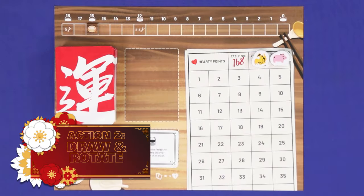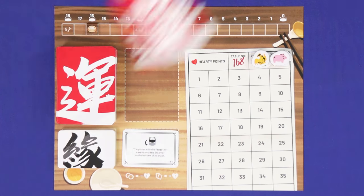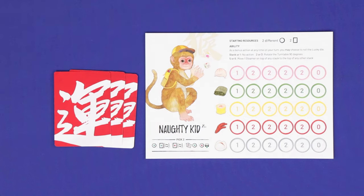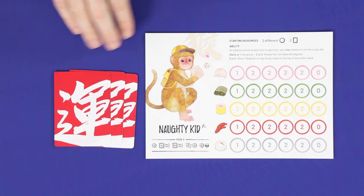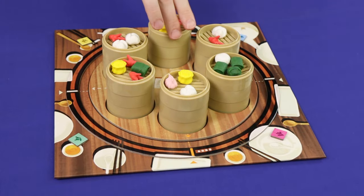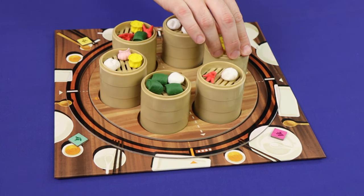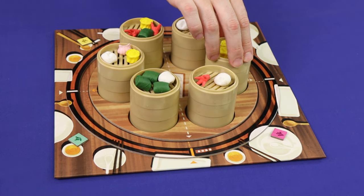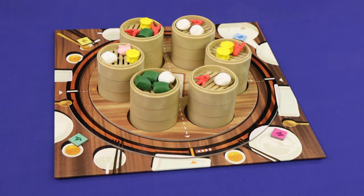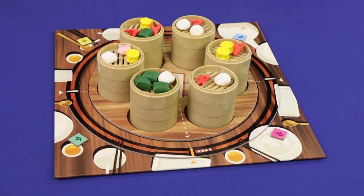Your second option is draw and rotate. First, you must draw the top fortune card from the deck into your hand. Keep your cards secret from the other players, and there is no limit to the number of cards you can hold. You may then optionally rotate the turntable 90 degrees either to the left or to the right. The arrows should line up with the dotted lines once you're done with your movement. Doing this changes which steamers are available in your feast zone.